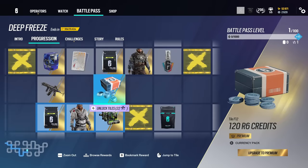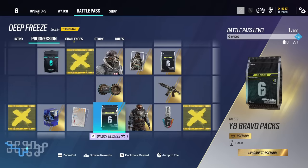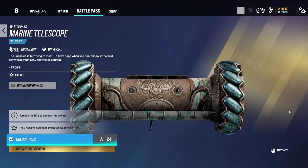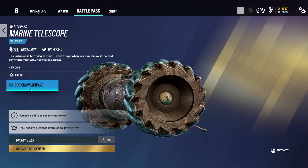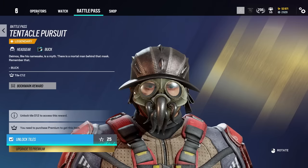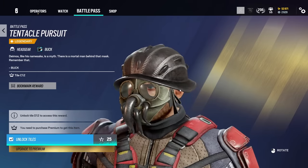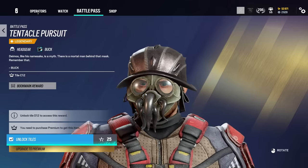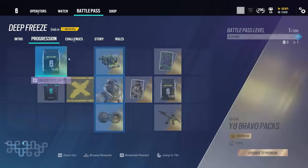Bravo pack, alpha pack. We have a drone skin — not going to lie, this looks like one of the drone skins we got last season. This seems to be a Kraken theme again — it looks cool, but I swear we got one that looked just like that last season. This is a headgear for Buck — sort of looks like Cthulhu, I believe that creature is called. I know it's maybe in this Kraken theme, but man, that is really cool.